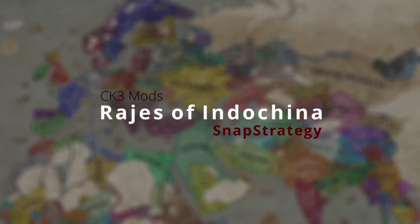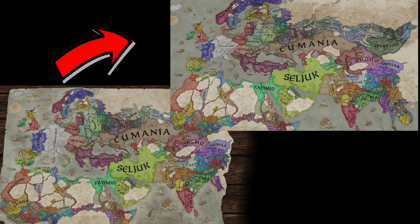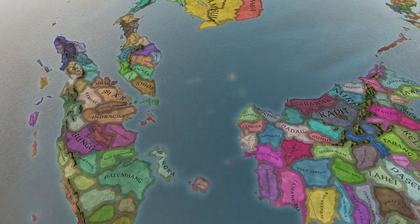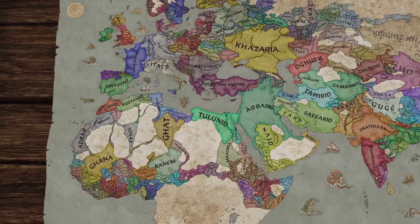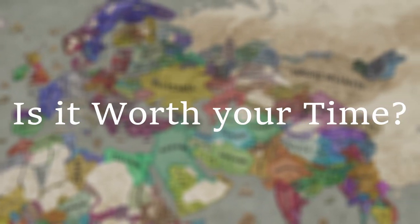Rajas of Indochina is a new mod that expands South East Asia, using the Miller cylindrical projection which claims to make the world map a bit more realistic with sizes and proportions of the countries. But is it any good? And should you check it out?